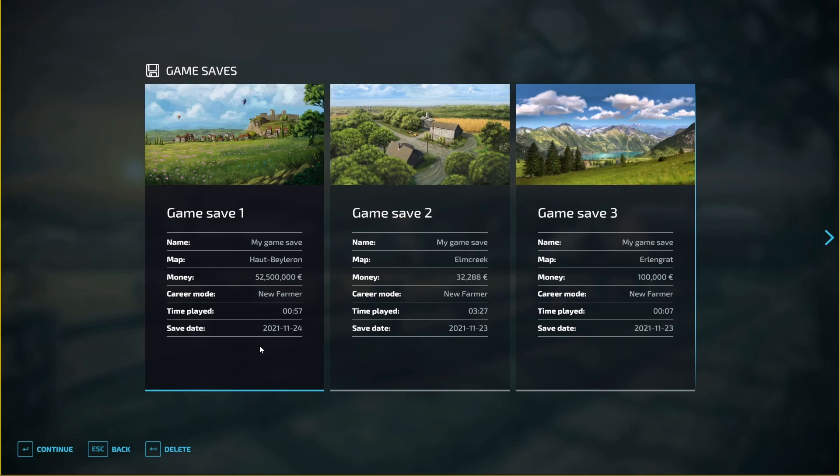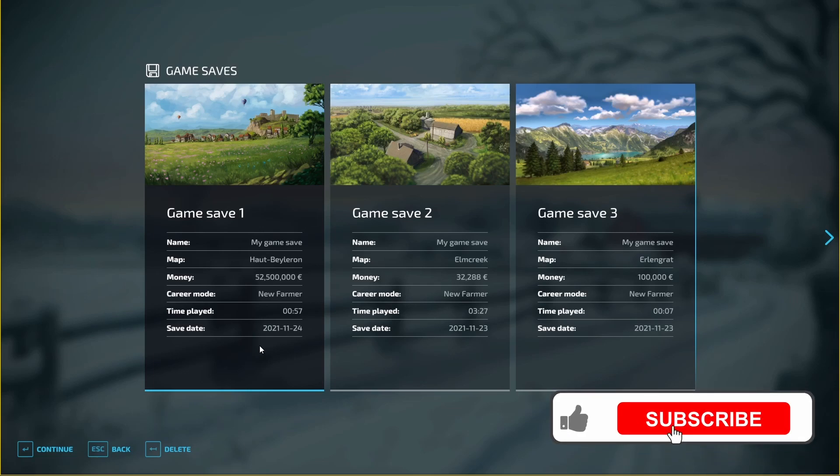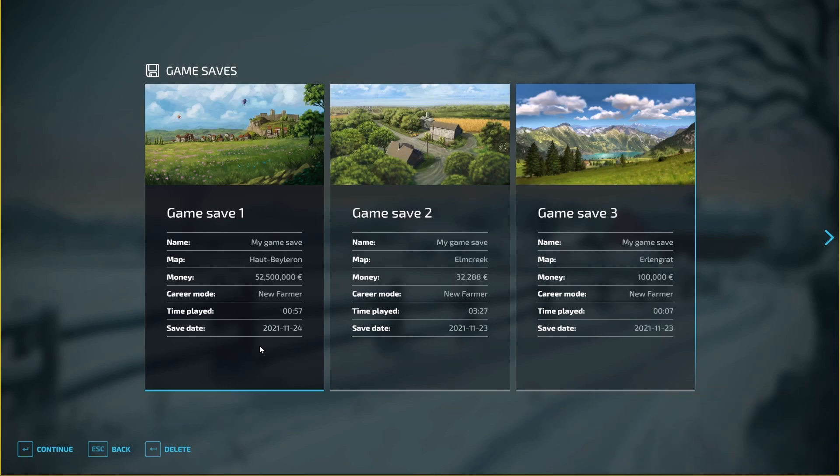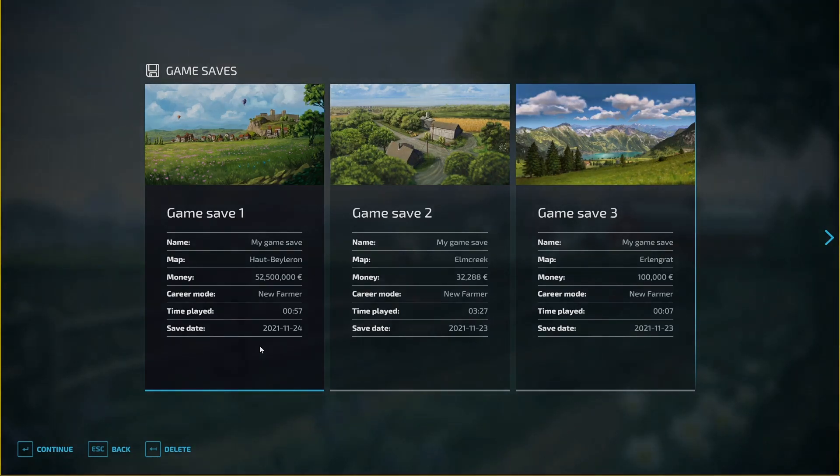Back into Career, we open that up and we see game save one now shows 52.5 million. I should say I'm playing through Steam here — it may differ if you've got the game from other sources, but the actual file you're looking for stays the same. Hopefully that helps you out and makes the game a bit more enjoyable for those that don't want to play too realistically. I am Walter P. Barnstormer — please hang around, look at the rest of my videos, leave a comment if you find this useful, and I'll hopefully see you on my Elm Creek series very shortly. Bye!